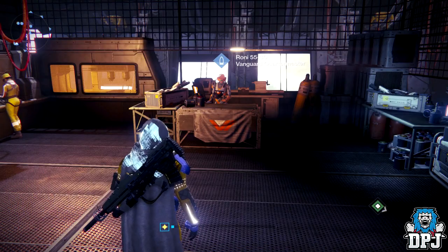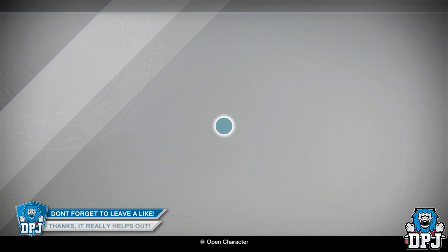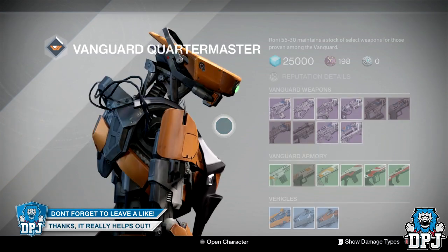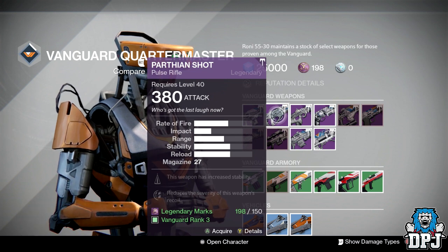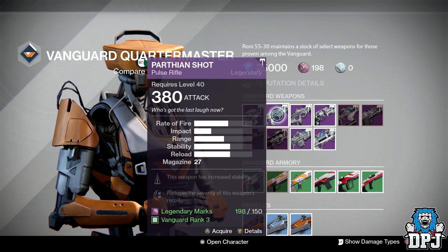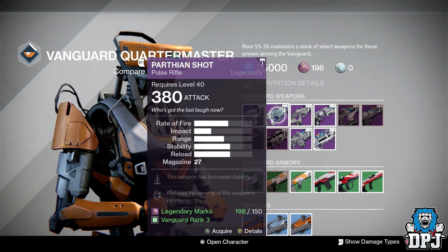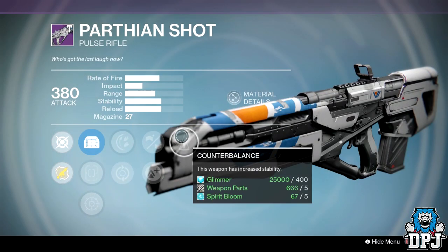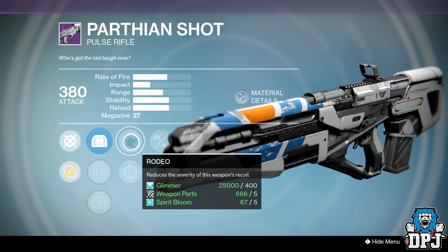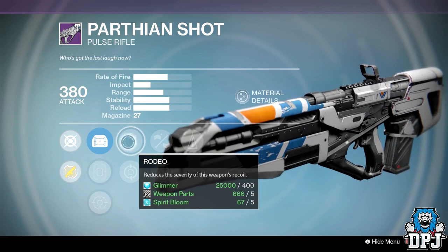So we are at the Vanguard Quartermaster, and it's a good week this week. Check out the Parthian Shot — we all know this is a beast of a weapon. It two-shot kills if you hit all bullets to the head. It just depends on whether it comes with a good stability roll, because it needs good stability to land two shots to the head. This week we have Counterbalance, Handlaid Stock, and Rodeo. I honestly don't know if this roll could get better — perfect roll.